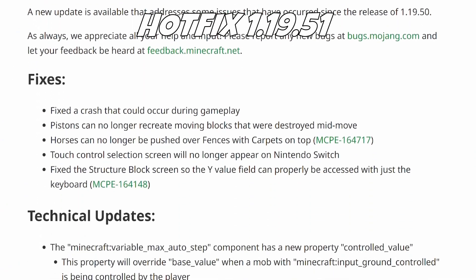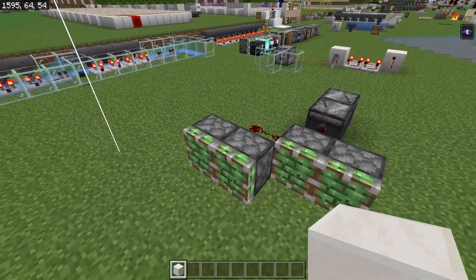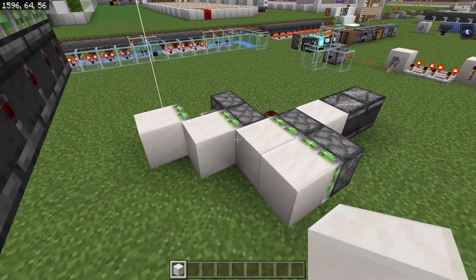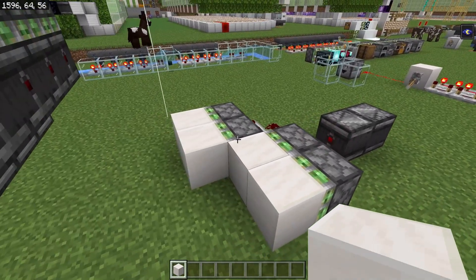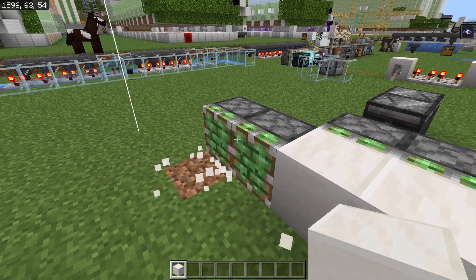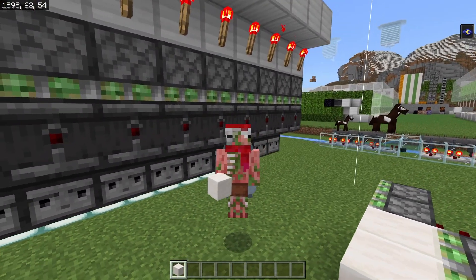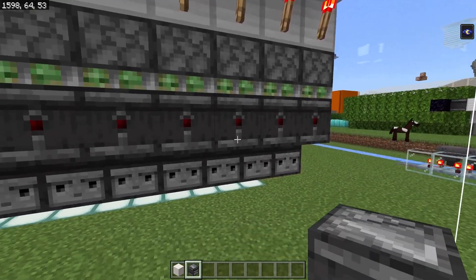Jumping over to hotfix 1.19.51 that just released a couple of days ago — this has so many changes. The biggest change is a bug that was just added in 1.19.50, and they fixed it within like a week of it being added. Basically this has to do with pistons pushing and pulling blocks — there was a duplication glitch introduced, and more importantly, blocks in front of pistons were just randomly getting deleted, which breaks everything ever. Tree farms were imploding, blocks were getting deleted left, right, and center. So if you have a redstone device in your world that suddenly broke out of nowhere, go make sure it's not missing an observer, a random block, or some slime or something.